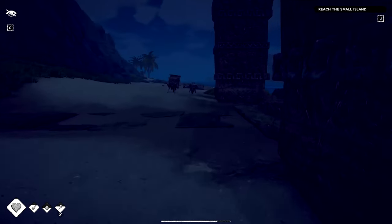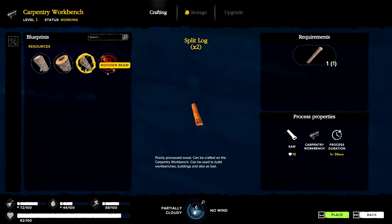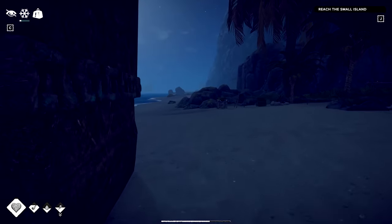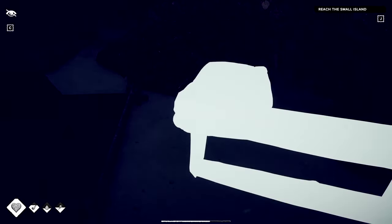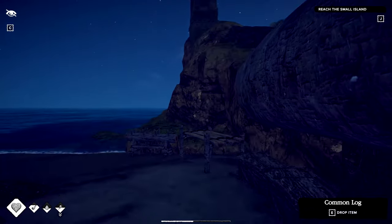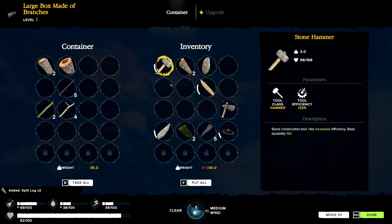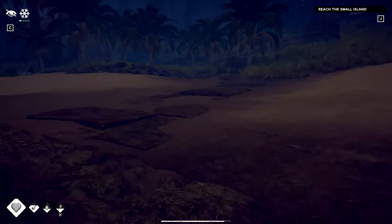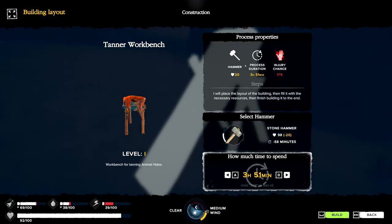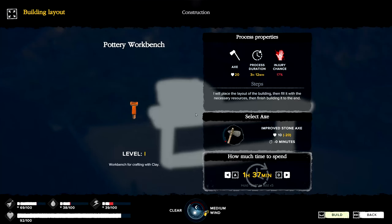We'll place those half logs, then make the last of the split logs we need. Once we put the log on first — that always helps — we can go ahead. We'll dump one into the crafting slot and use our hammer. This station will take about four hours and the next about an hour and a half, so we'll make this one first and then take a nap before finishing the second.